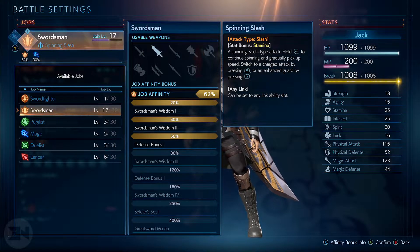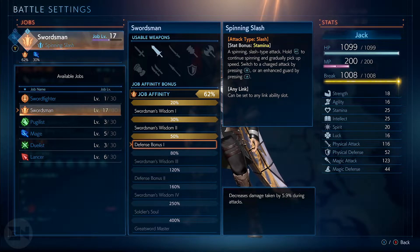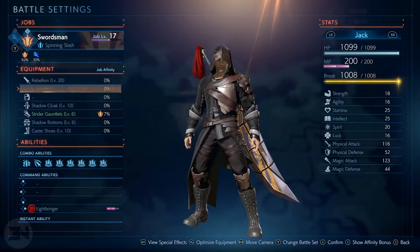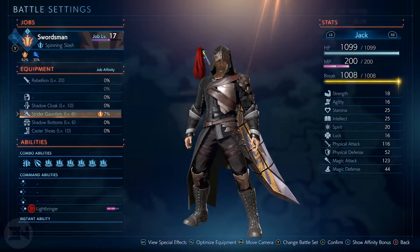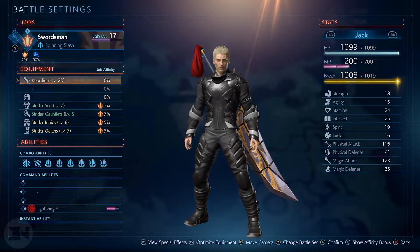You also have job affinity. Because I've been playing Swordsman, I'm level 17 out of 30. My job affinity is tied to things I accrue through my skill tree and the items I'm wearing. My job affinity is currently at 62, which gives me access to three bonuses: Swordsman Wisdom 1 giving plus 2 stamina, Swordsman Wisdom 2 giving 2 stamina and 25 HP, and a defense bonus of 5.9 during attacks.